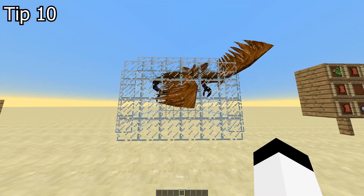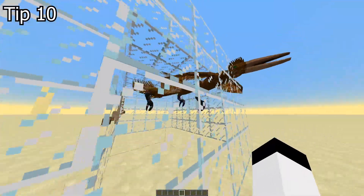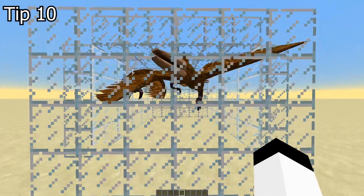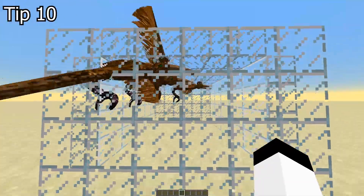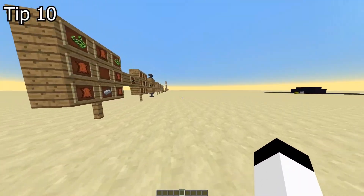Tip 10. Very obvious but has to be mentioned — get a flying mount. They are game changers. Start with an easy one: a rock. If you don't know how to tame one, look at my beginner's guide. The earlier you get a flying mount, the faster you will get to endgame.